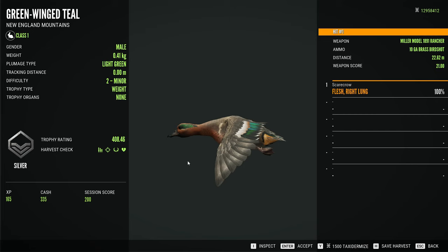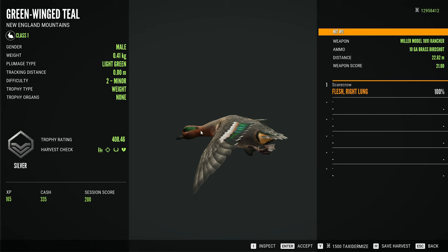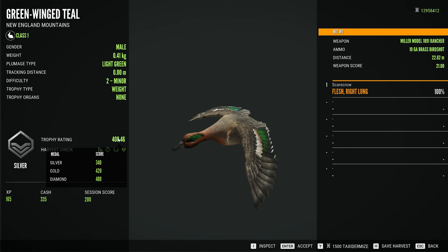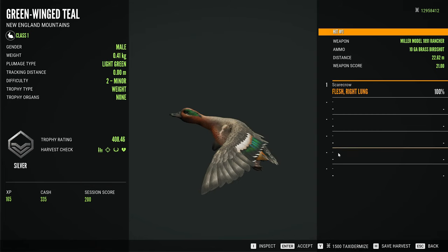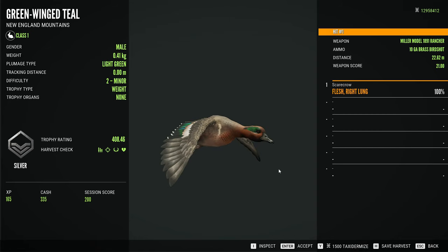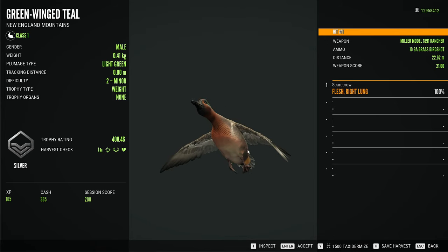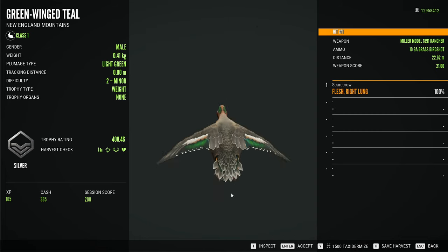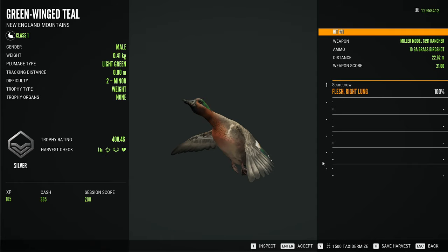Let's get a look at this little guy — that is a light green male scoring 408.46. These things score considerably higher than the Eurasian teal do, which is interesting. I believe it's because of the weights: when it's under 1kg they go into a grams rating, so this thing weighs about 408 grams and that's how it's scored. You guys let me know down in the comments if that's really the case, as I'm not always correct on everything.